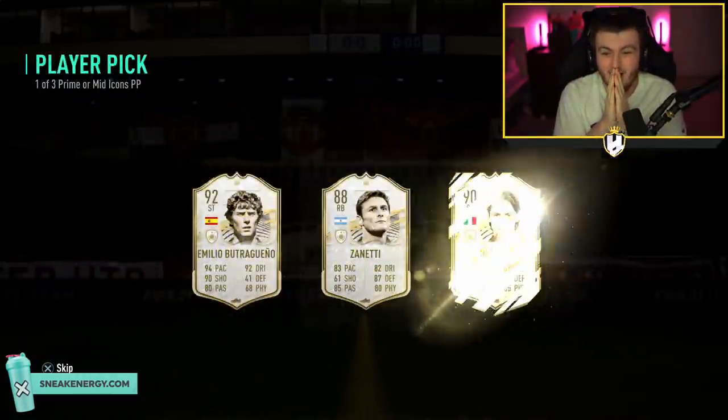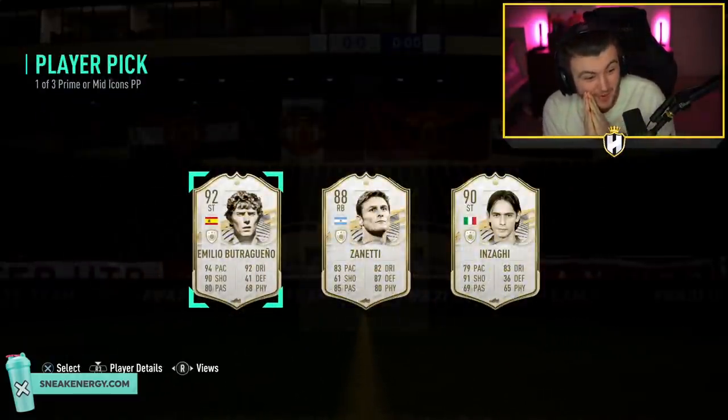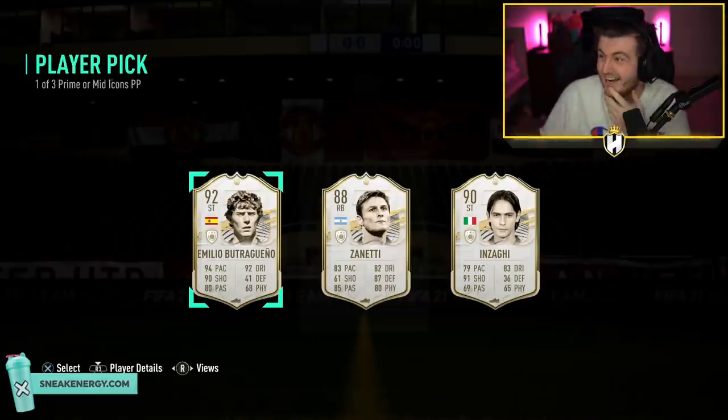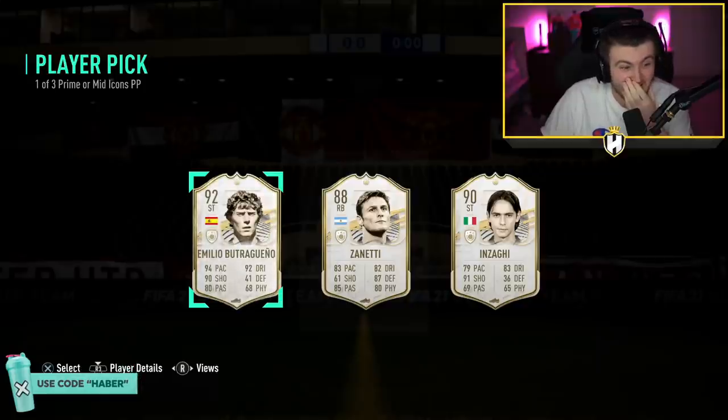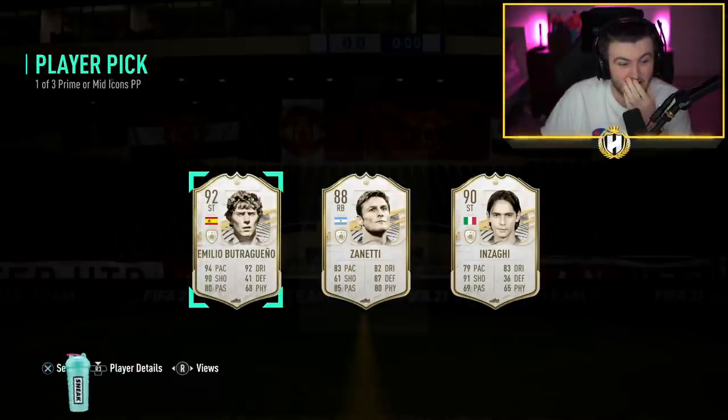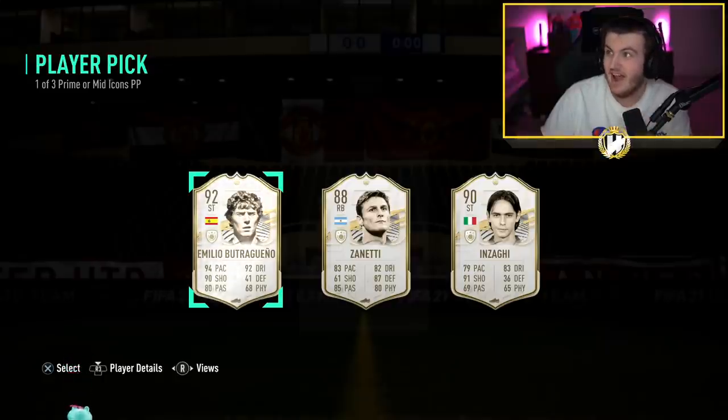What we got? Oh my God, we got Prime Bootara! No way! Oh my God. That's insane. I have a 2 million coin card right there. That's a 2 million coin card right there. That's insane.